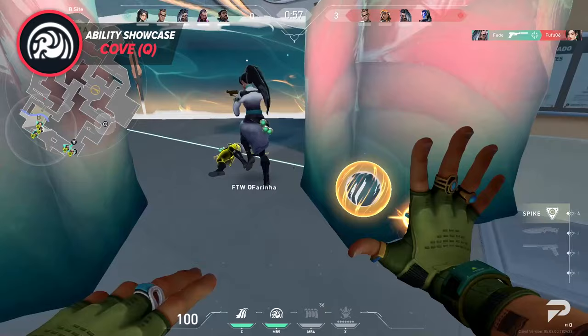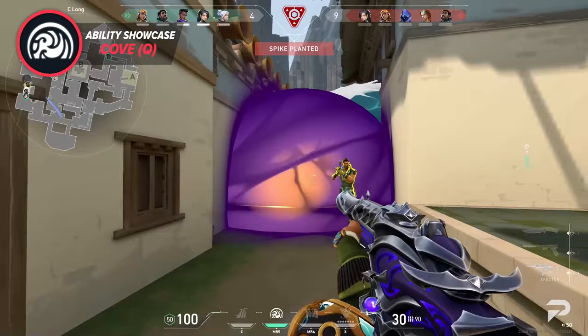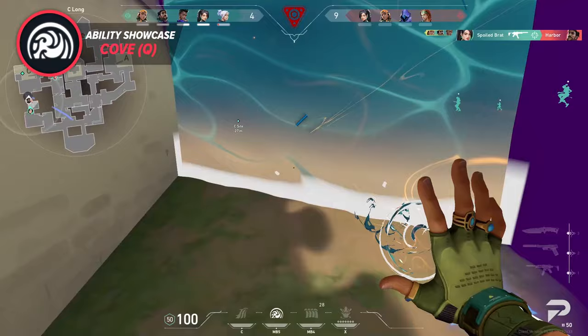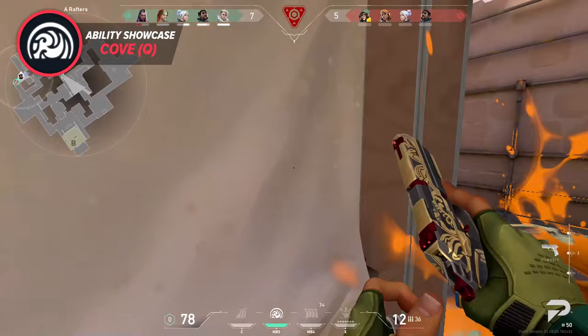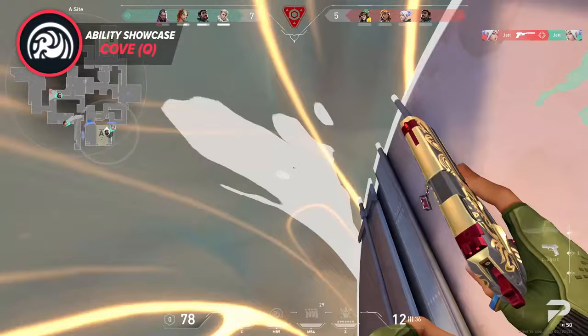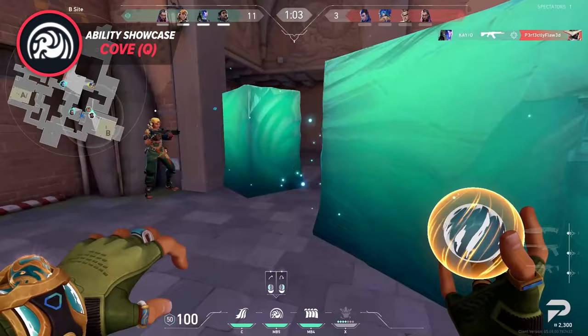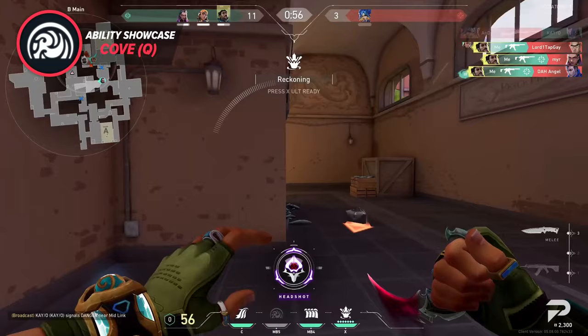Once the armor on the smoke has been depleted, the smoke will disappear soon after. Using this ability to defend spike diffusers and planters is a given, but another aspect many may overlook is using it to take or retake bomb sites. It's extremely powerful to have utility that blocks bullet spam like a Sage wall, but is fast-acting, throwable, and walkable. On a site like A site Ascent, walking out of heaven can feel like gambling your life away. With Harbor's orb you can throw it on heaven and safely drop onto site. Similarly, on a B-side execute his orb can safely get your team onto lane without being spammed from CT or Market.